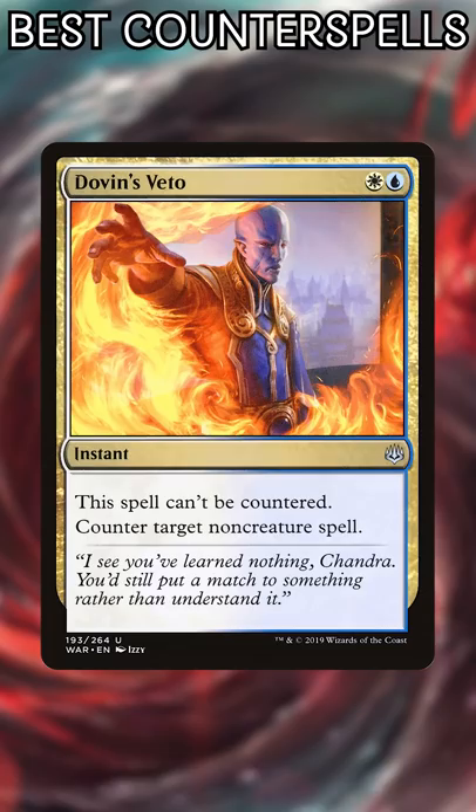These are the 10 best counterspells in all of Commander, excluding cEDH, because we don't play it enough. Number 10: Dovin's Veto — a Negate that can't be stopped. It's always nice to have a guaranteed counterspell.